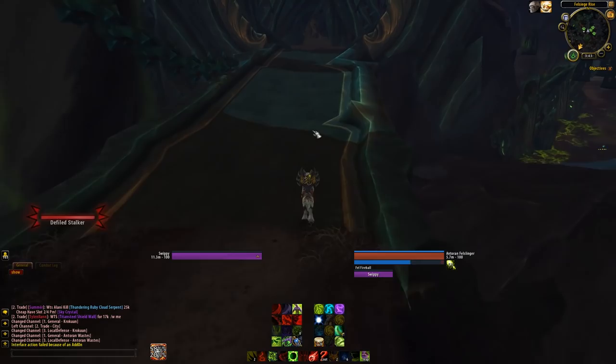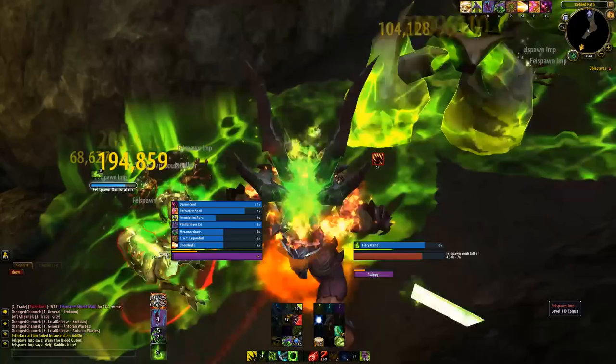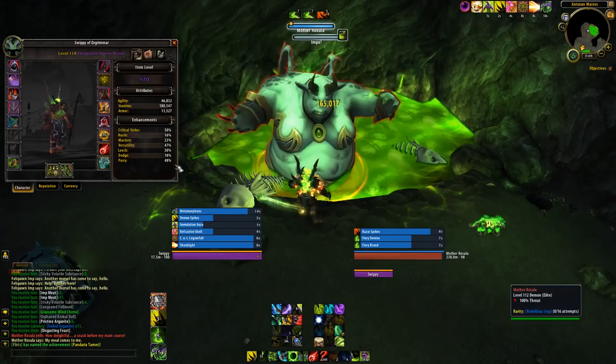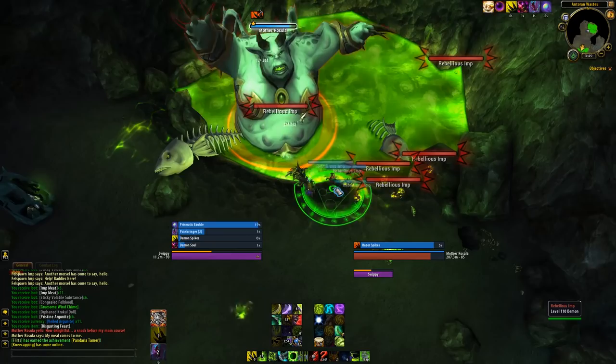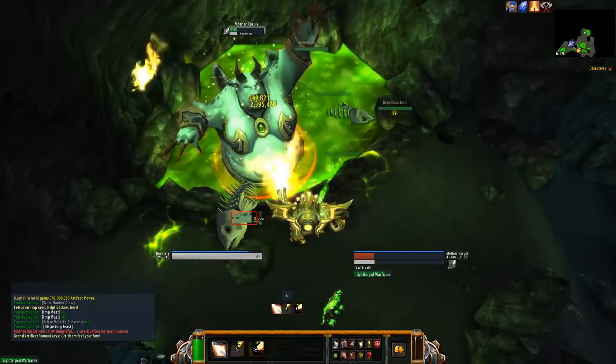We're going to start the actual route in Antorus Wastes. There's a cave in the north with a bunch of imp mothers in it — do 2 laps of the cave killing all the imps. They drop imp meat. After you have 100 imp meat, click on the stack in your bags and you'll make a delicious imp meat feast. Place this in the lava pool — the one with the fish skeletons in it — and you'll summon Mother Rosala. She has a 1 in 15 chance to drop the Rebellious Imp pet, which sells for 100,000 to 400,000 gold. If you do this every day, that's about 2 a month — 200k to 800k for a 3-minute farm. My only recommendation is that like all rares in Argus, she has a ton of health, so use the Lightforged Warframe — it saves you a lot of time.